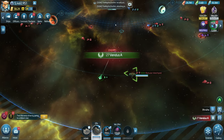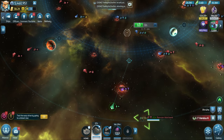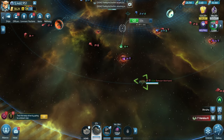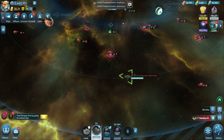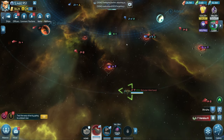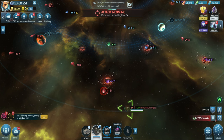Now we're here and it says we need to leave the territory or we will be attacked. I'm going to keep flying in here for a second, then stop my ship so I can wait and see which direction the enemy is going to come from.